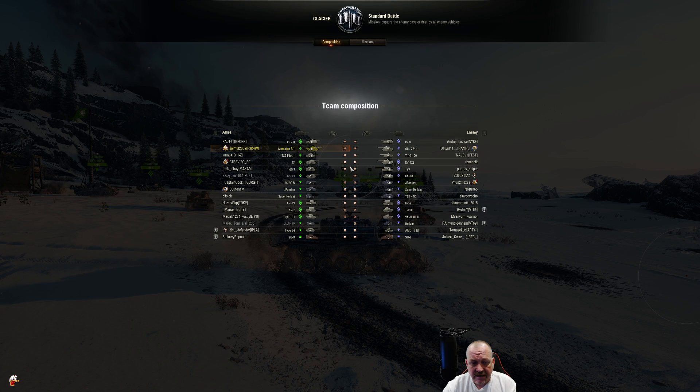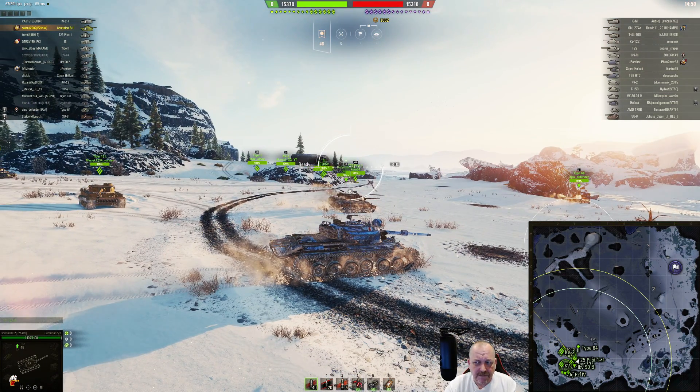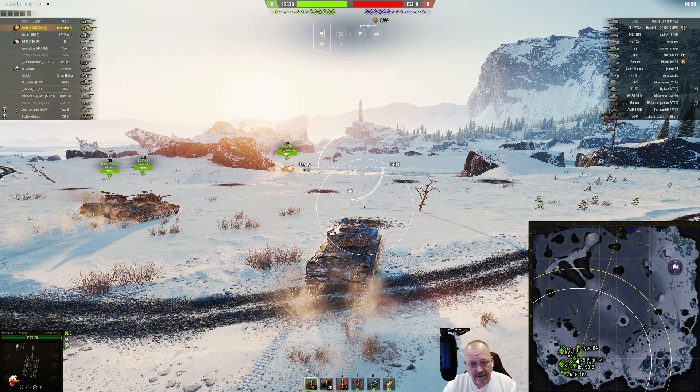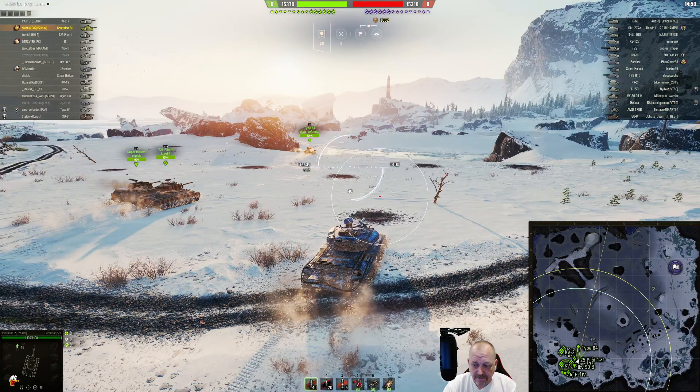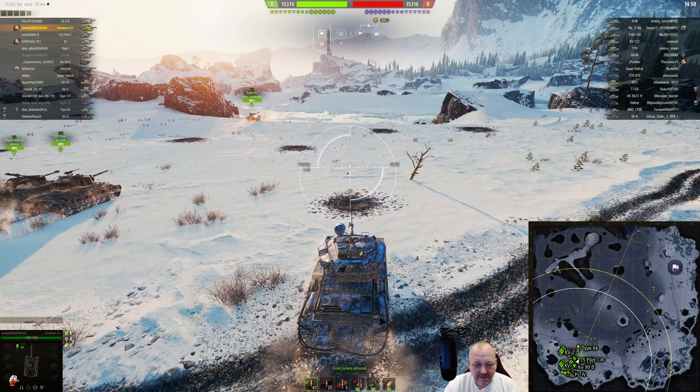He's on Glacier in a standard battle in a tier 8, tier 7, tier 6 game — so top tier medium. For all intents and purposes, if played correctly this thing could fight all the heavies, although the 274A and the IS-M are going to give it some heartburn. They're the two you probably won't be able to penetrate too much from the front, but if you can get them on the side, you're gonna do fine. Anyway, Shmuel spawned down south and he's headed to the metal ridge.